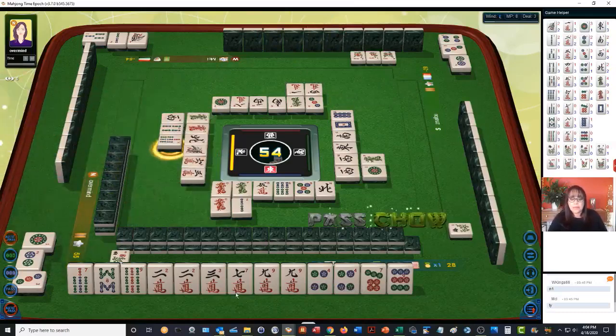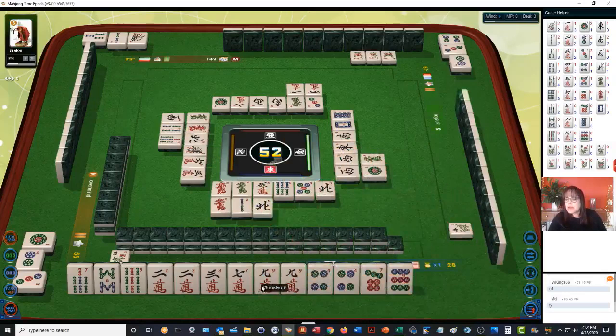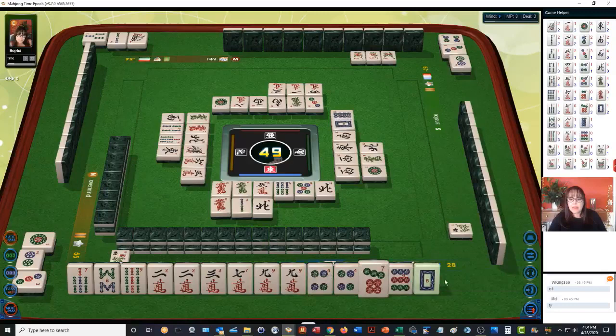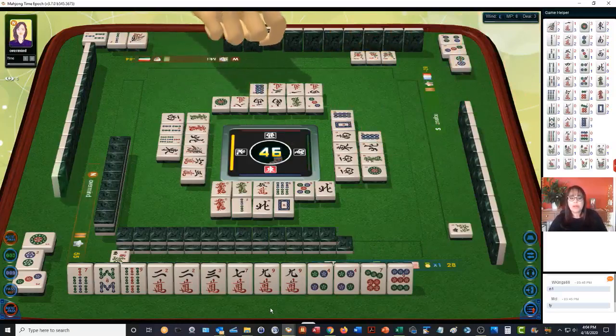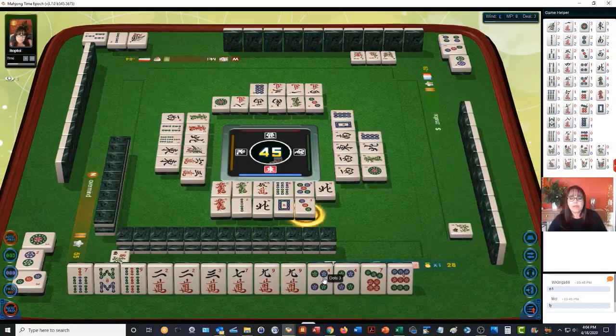We already have a 7-8-9. We need a 7-8-9 crack — there's one eight crack out. And we need a 7-8-9 dot — there's one eight dot out. We have two pair, so really we have two discards: the three crack and the nine crack — those can go. We can only Chow from the player on our left using their discard. Now the second eight dot is out — there's the third one, only one more left. We might have to switch to All Pung.